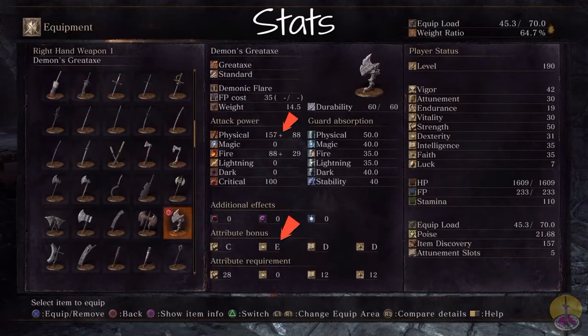Strength gets a C, Dexterity gets an E, Intelligence and Faith get a D. My Faith and Intelligence are both at 35, so that's a fairly good number there. The attribute requirements are a little strange — you need 20 Strength, which is a lot. No surprise there. But you need 0 Dexterity — strange, it gives a bonus for it but requires 0. And Faith and Intelligence is 12, which surprisingly a lot of characters could do both, though most people just go with one or the other.